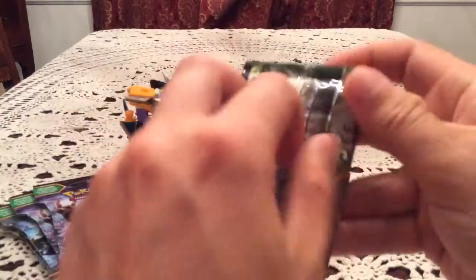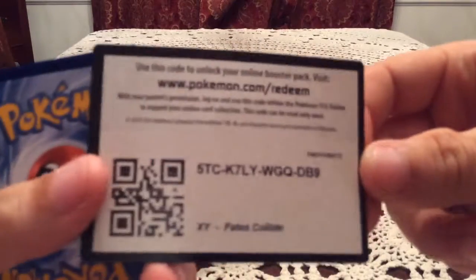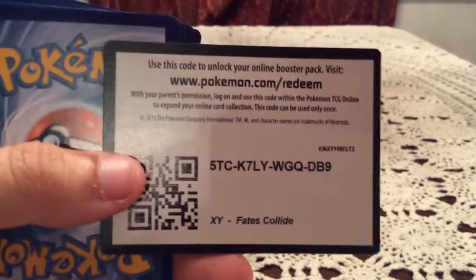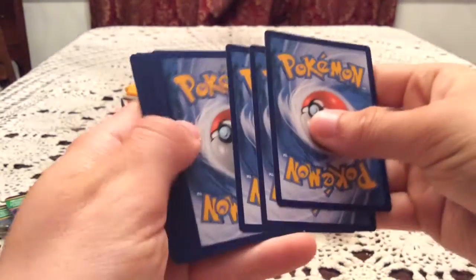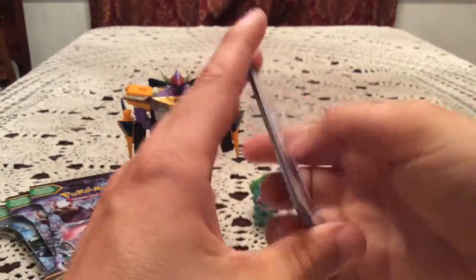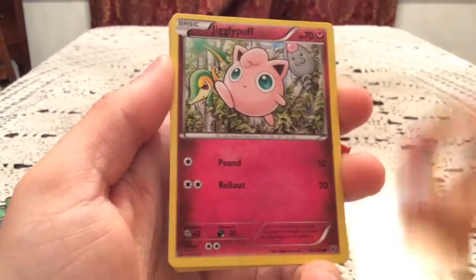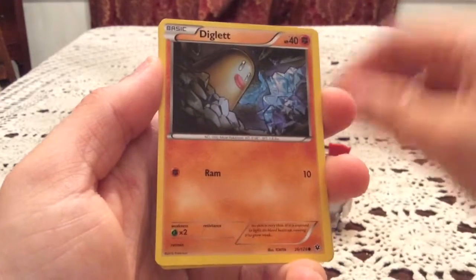Let's get into the Fates Collide packs and give it a fond farewell. We've got Delphox Break, which is the last Break I need for the set. It would be awesome if we could get a Delphox. There's a Fates Collide code for you guys - hopefully you get Delphox or something nice in your pack. We go into the first pack with a Riolu, Jigglypuff, Carbink, Larvitar, Diglett.